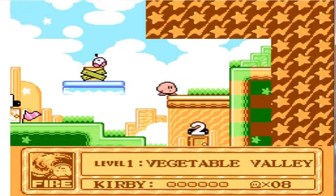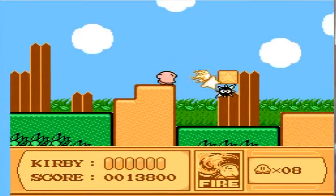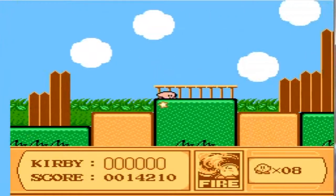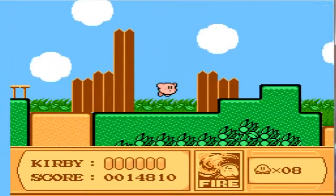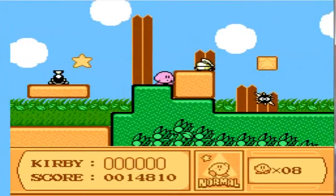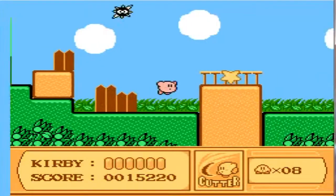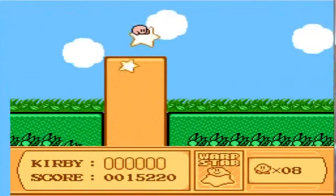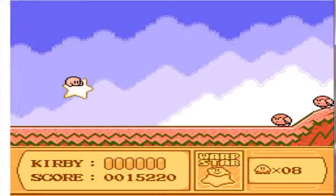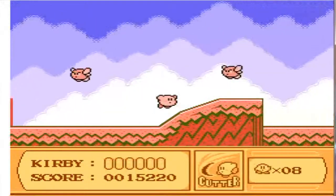Let's move on to level 1-2, Vegetable Valley. Now these enemies here are Gordos — you can't destroy them, period. Basically more of the same cannons. We got a new power-up here I can show off. It's called Cutter, where Kirby throws boomerangs. These are warp stars — they'll take you to other parts of the level. And our first mini-boss is coming up — little boomerangs, which are cool.